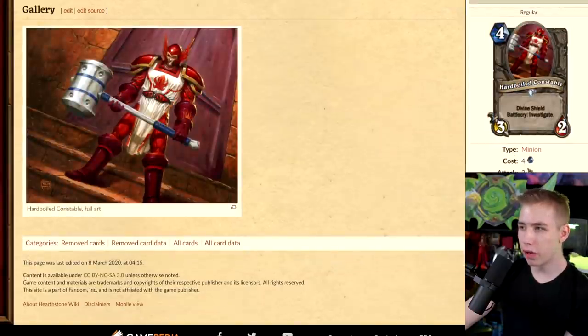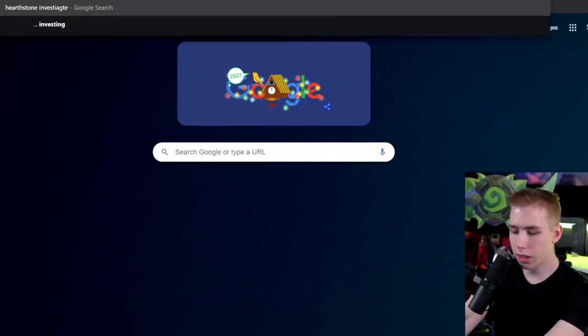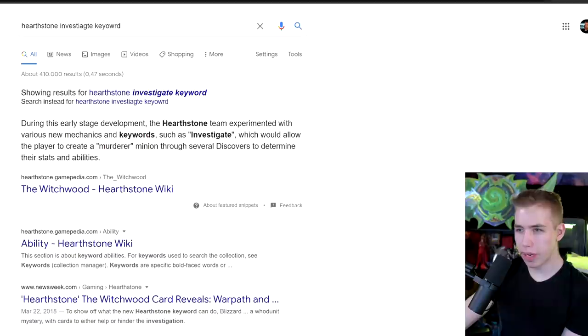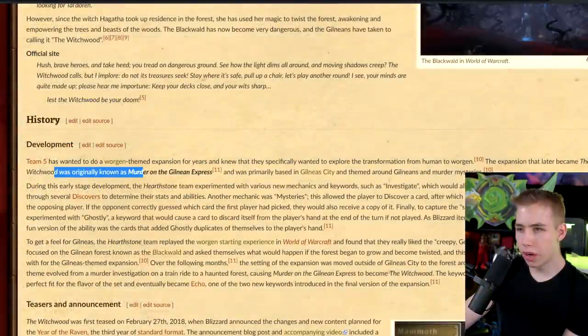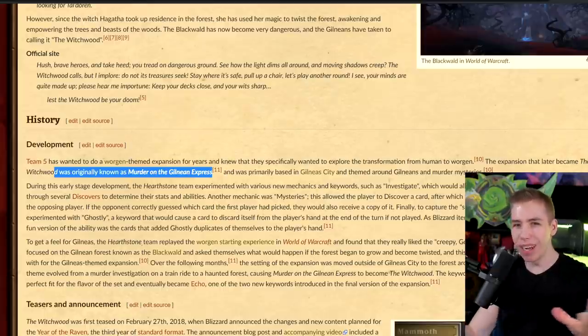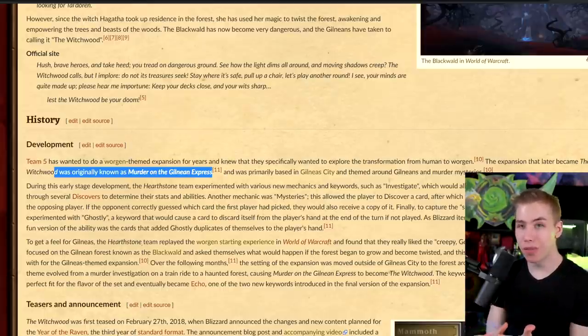4-mana 3/2 Divine Shield — Battlecry: Investigate. What is Investigate? The Hearthstone team experimented with various new mechanics and keywords such as Investigate, which would allow the player to create a murderer minion through several discovers to determine stats and abilities. The Witchwood was originally known as 'Murder on the Gilnean Express.' I think they presented this idea, someone saw the word 'murder' and realized that's not brand friendly — let's scratch that and call it Witchwood.